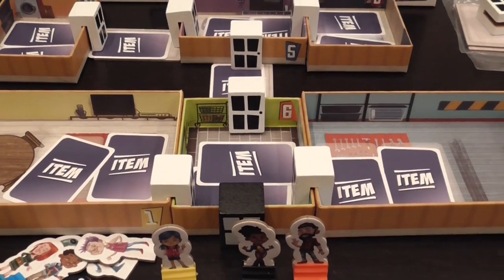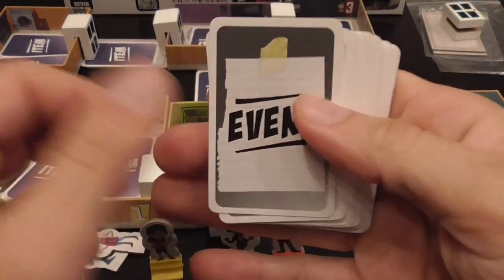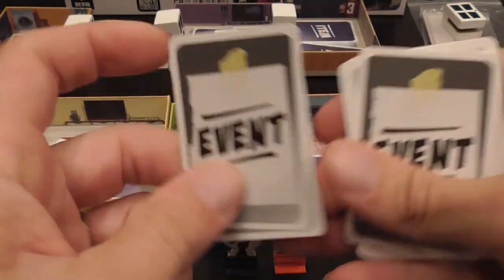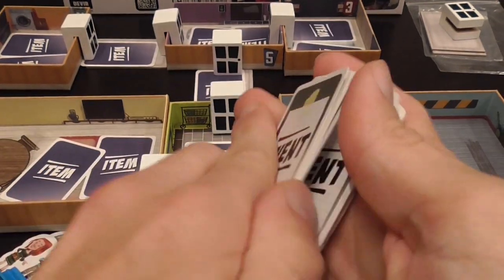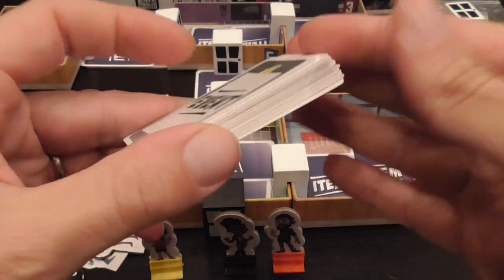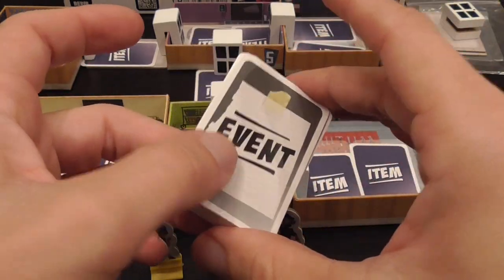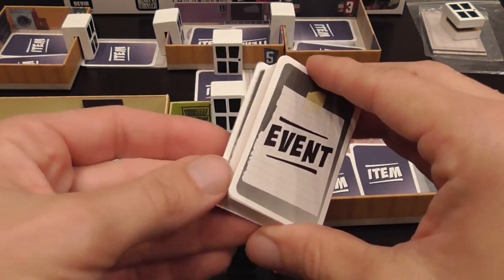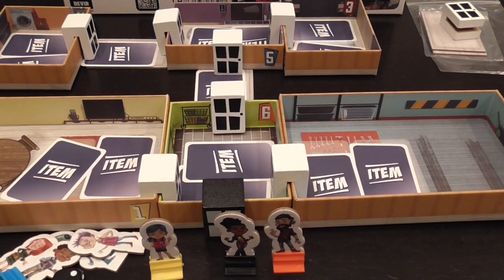The general idea is the same regardless of the scenario: players alternate taking turns, and at the beginning of a player's turn they draw an event card. Maybe nothing happens, or maybe something happens — sometimes bad, sometimes good. Cards are shuffled in specific ways based on the scenario. The event deck is also your timer, because a common losing condition is running out of event cards before completing the scenario objectives.